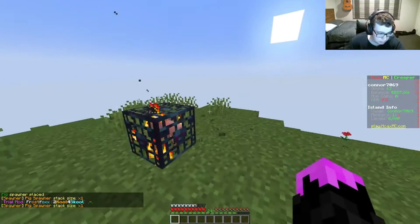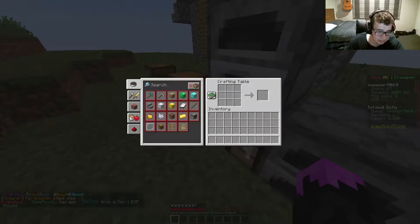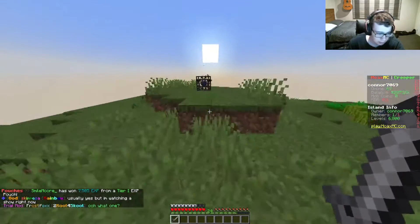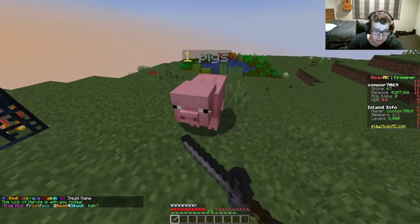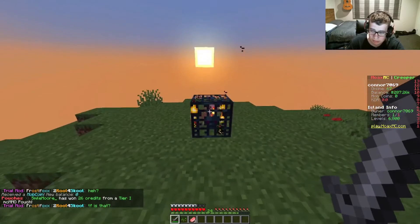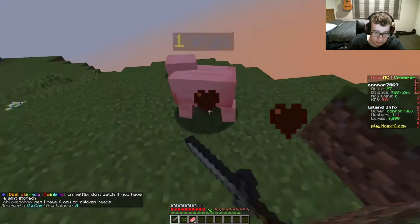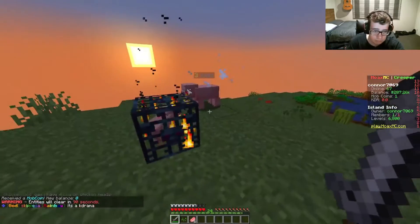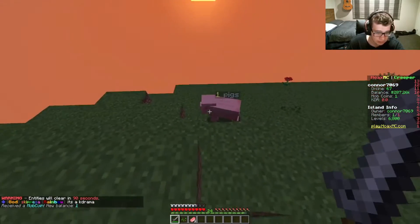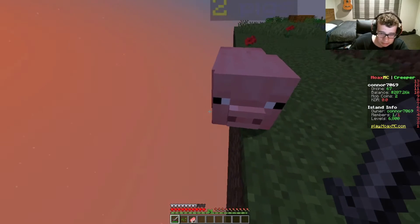Where are we going to put this pig spawner? I think we'll put it right here. Let's open this up. Maybe I should make a sword — actually, I like axes more nowadays, but let's just use a sword and see how many pigs we can get. I wonder what these things can actually give you. We got a pig right here, we got some pork, and we get mob coins too — got one more coin. One, two — slice!